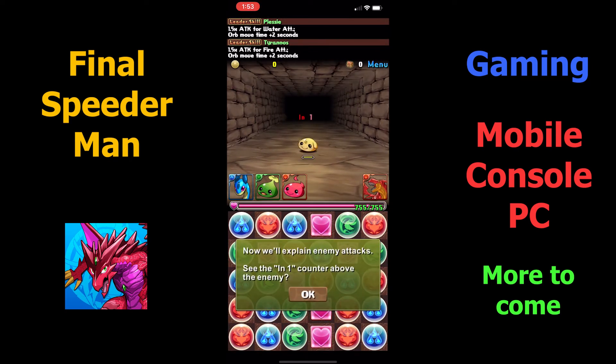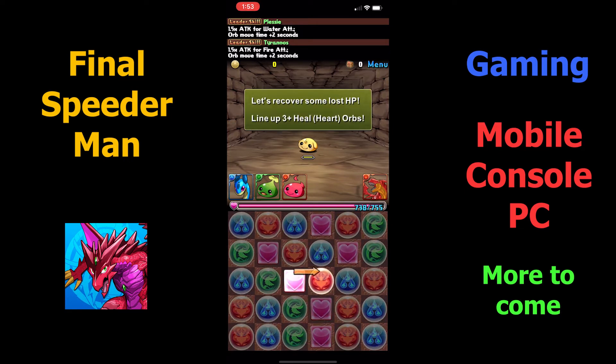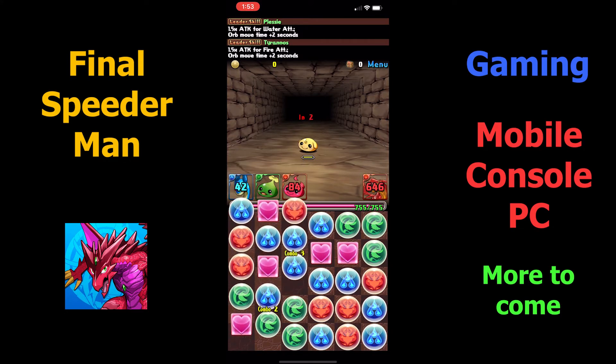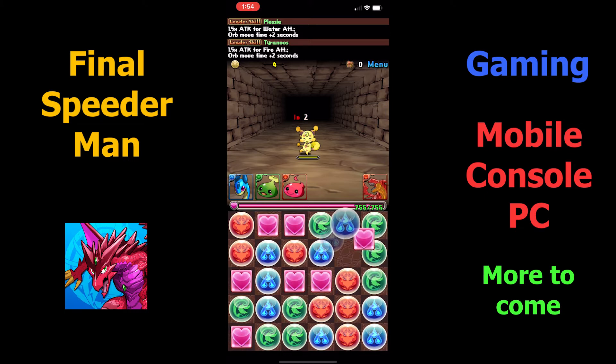We're going to use him as our helper and head into the other tutorial dungeon. This is more about learning the damage and the turn-taking of the game. These monsters have a blinking number on top, and that indicates when the monster will attack. So if you're not able to match the orbs fast enough to defeat it before its turn to attack, then you're going to get attacked. I just got attacked right now, and I need to match some heart orbs so I can replenish some health. The first battle scene introduces a game mechanic, and on the second battle scene we learn how to use it.